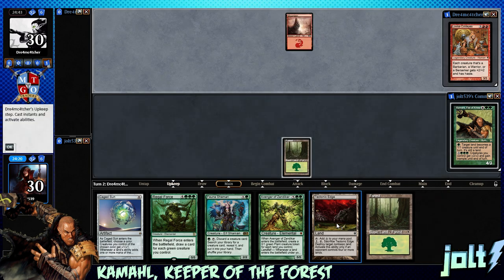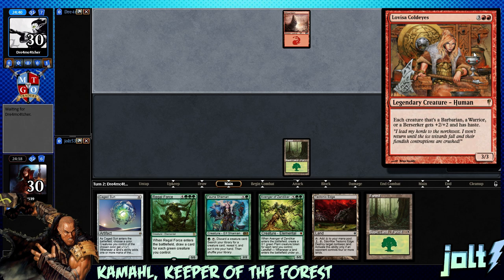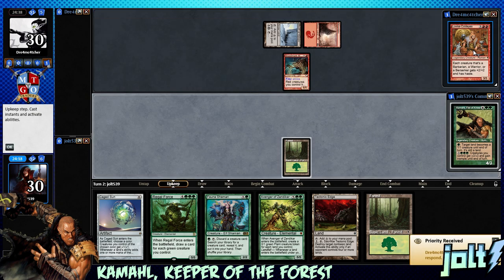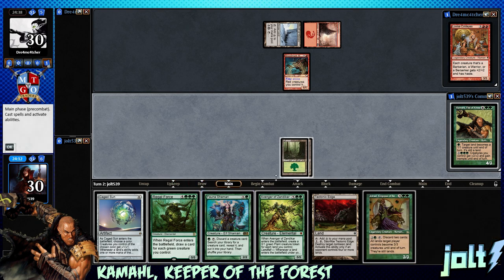Pass the turn. The opponent plays Lovisa Coldeyes - each creature that's a barbarian, warrior, or berserker gets plus two plus two and has haste. Pretty cool - she just saw a reprinting in the duel decks recently. Let's get the forest down and go for the Fauna Shaman.